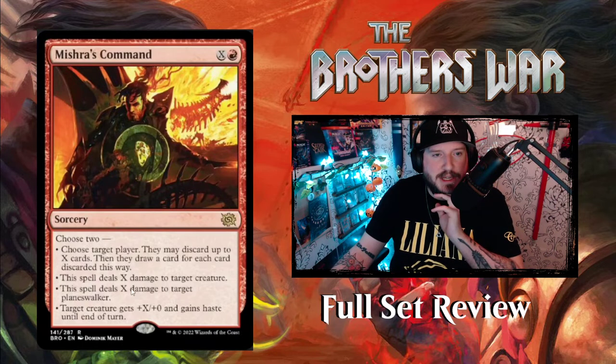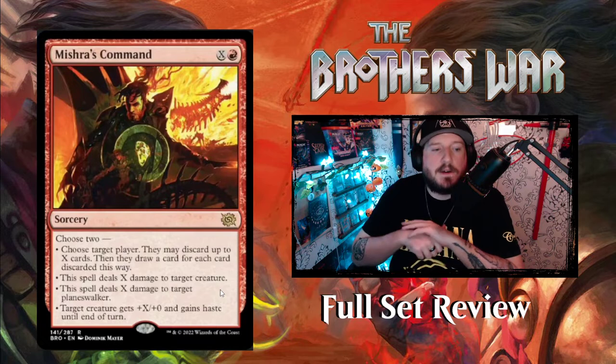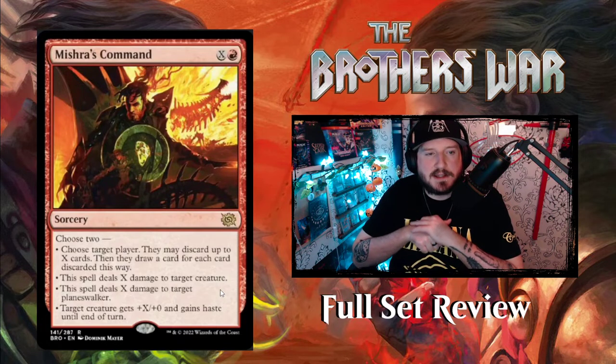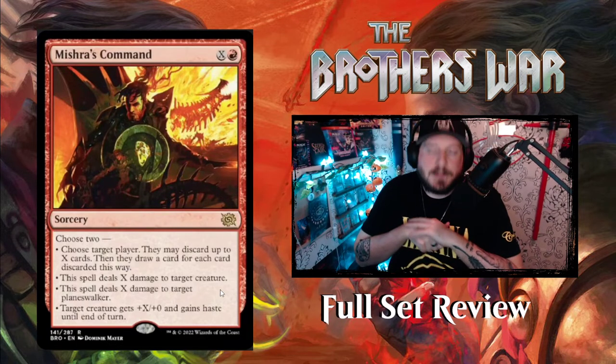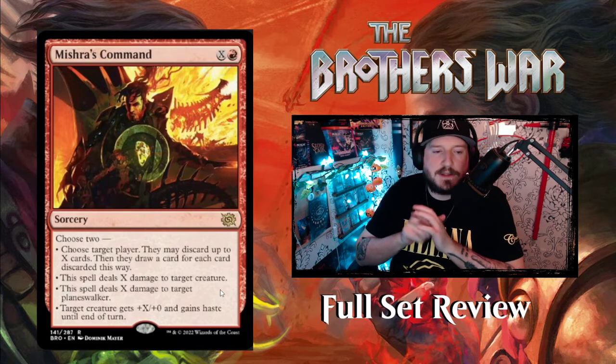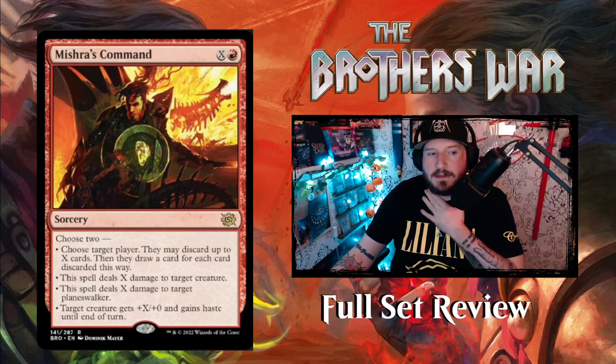Here's the red command card — Mishra's Command is X red, a sorcery. Choose two: target player may discard up to X cards then draw a card for each discarded; this spell deals X damage to target creature; this spell deals X damage to target planeswalker; or target creature gets plus X, plus zero and gains haste until end of turn. So aggro things — deal damage, hurt things, destroy something, get more cards to do more damage, deal more hate, and kill more things. Very good.